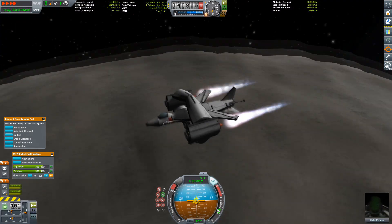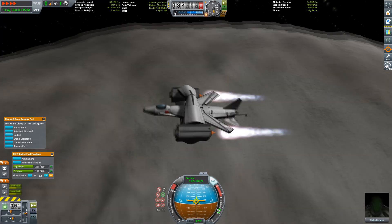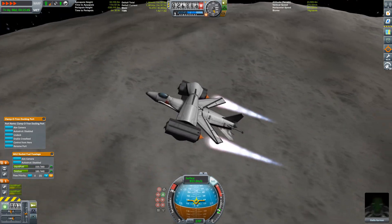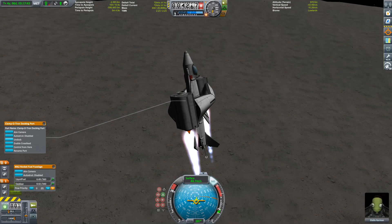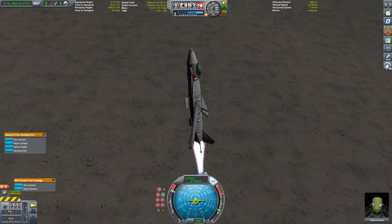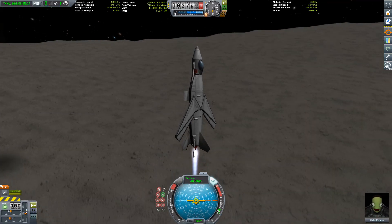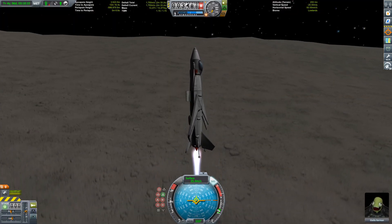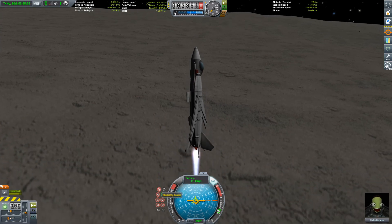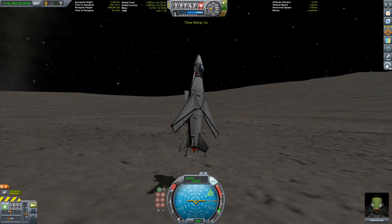Here you can see me firing the engines and getting closer to the surface of that big gray dirty bowl of a moon. Now decoupling — okay, we're closing in. Boom, that was the descent stage. Closing in on the surface, looking good... but that was too early.